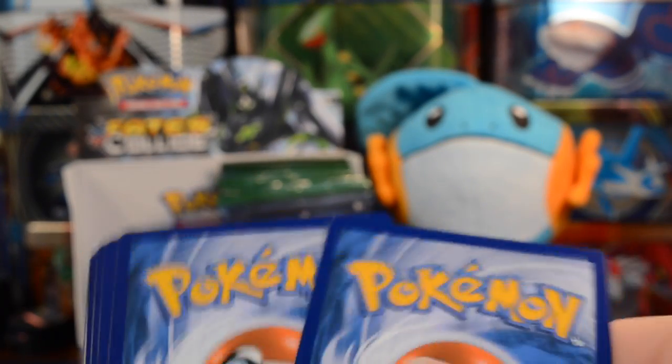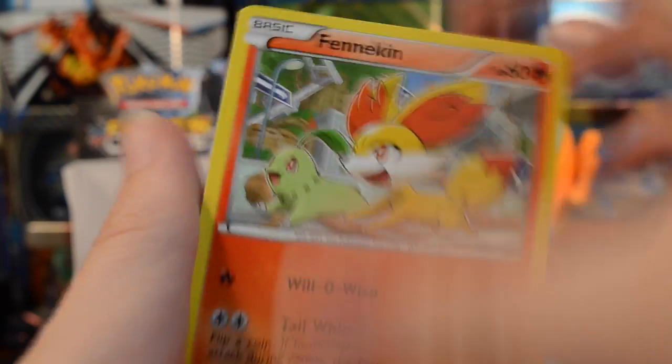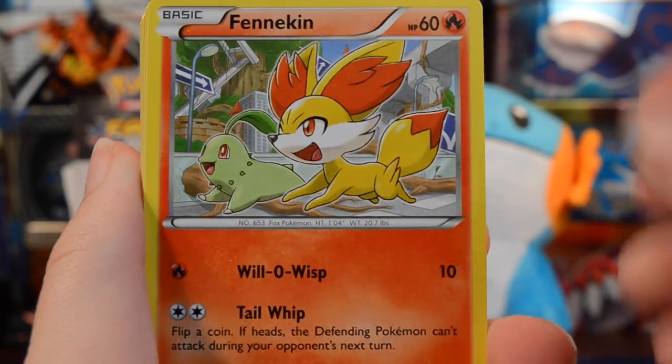I went to Walmart today and strangely enough they had the Xerneas and Evelatil tin, but they did not have the Zygarde tin. So we picked up the other two but didn't get the Zygarde tin unfortunately. Anyway, going three and two, we have a Fennekin playing with his pal Chikorita.